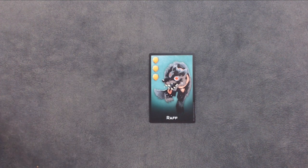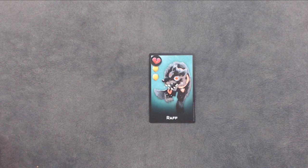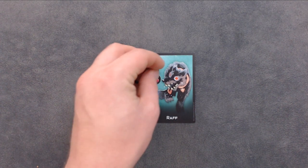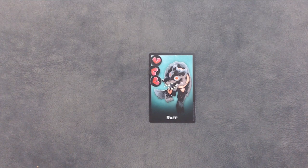When you take damage, cover the corresponding number of shields with damage tokens. Once all the shields have been covered by damage tokens, the shield is destroyed and placed in your discard pile. If the damage dealt is more than the number of shields you have, you lose that number of extra hit points.